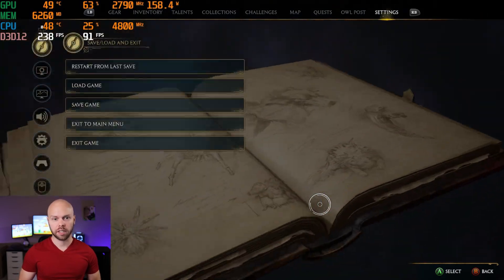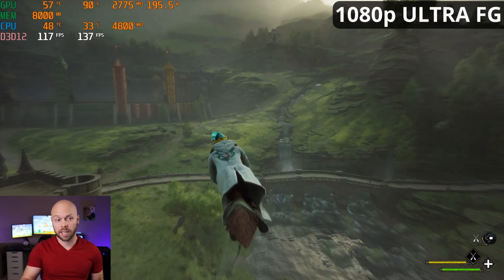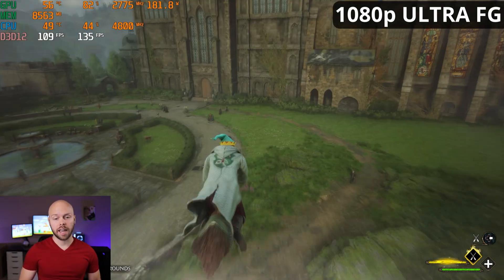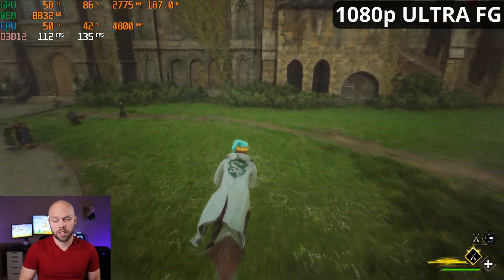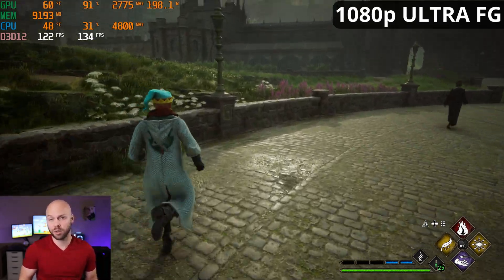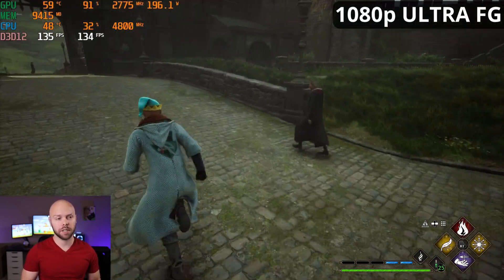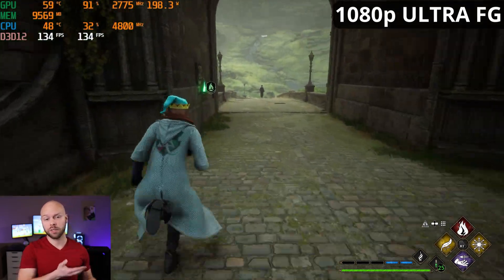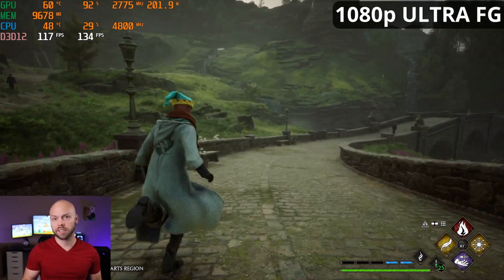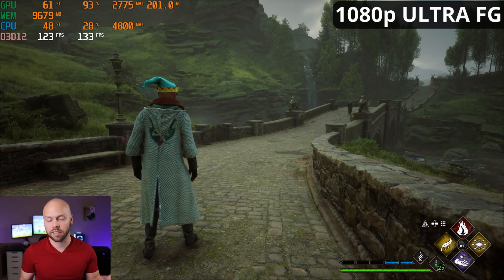What will frame generation do for us here? Putting it back on ultra with frame generation enabled — very similar to 1440p, we're above 120 FPS. That's a very good frame rate and you can definitely have a great time with that. At 1080p I would expect something closer to 200 FPS, but running around we're above 130 FPS. We're having to resort to frame generation to achieve that, but I'm grateful that with a card like this we have access to it — without it we couldn't even hit 100 FPS.